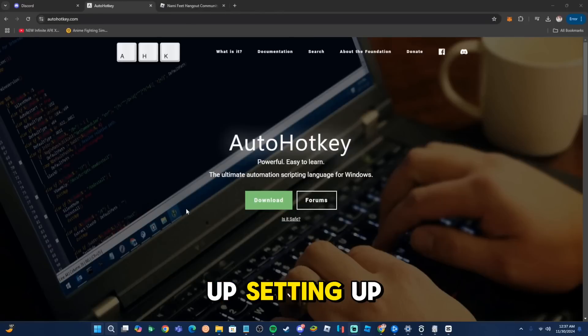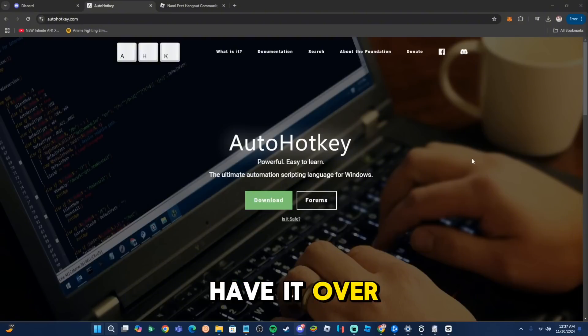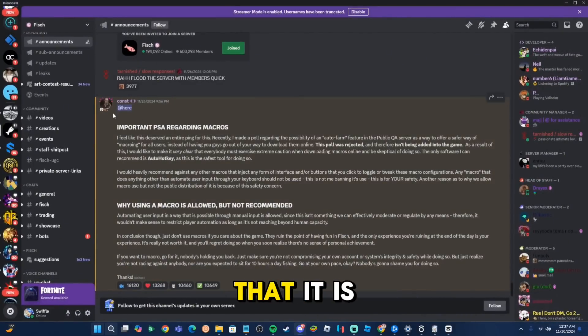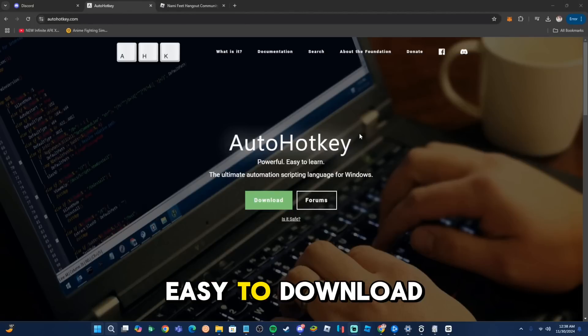Alright guys, to set up this macro, the first thing you're going to need is Auto Hotkey. As you can see right here, this is what it looks like. You're going to go to this website — you can either type it in at the top of your screen or go to the link in the description. If you're wondering if it's safe, there is a prompt right here that tells you it is safe, and also in the official FISH Discord it says it's 100% safe. They actually recommend you use Auto Hotkey, so it's completely safe and easy to download.